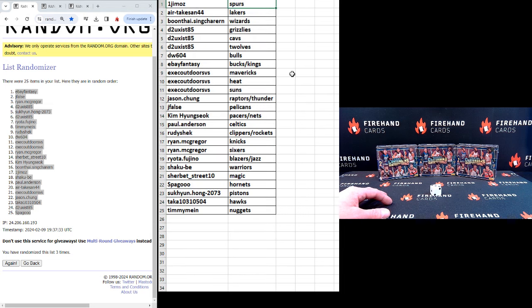Alphabetical by your names: Jim Oz with Spurs, Air Takasan Lakers, Boontai Wizards, DTU Exist 85 Grizzlies, Cavs and T-Wolves, DW604 Bulls, eBay Fantasy Bucks and Kings, Exec Outdoors the Mavs, Heat and Suns, Jason Chung Raptors Thunder, Jay False Pelicans, Kim H Pacers Nets, Paul Anderson Celtics, Rudy Sheck Clippers and Rockets, Ryan McGregor Nixon Sixers, Ryota Fujino Blazers Jazz, Shakubi Warriors, Sherbert Street Magic, Spagu Hornets, Shukyan Hong the Pistons, Taka the Hawks, and Timmy Mine the Nuggets.